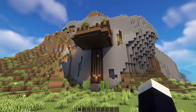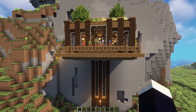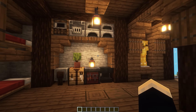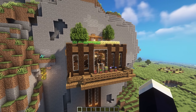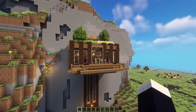Next up, we have this mountain base or cliffside base design. Firstly, we have an elevator down here that takes you up to the actual base. Taking a quick look on the inside, we have our storage, brewing, enchanting, bedroom, and furnace section. Our elevator also takes us up to the roof where we have a little crop farm as well. This base also has its own full tutorial video on my channel, so be sure to check that out if you want to build this for yourself.